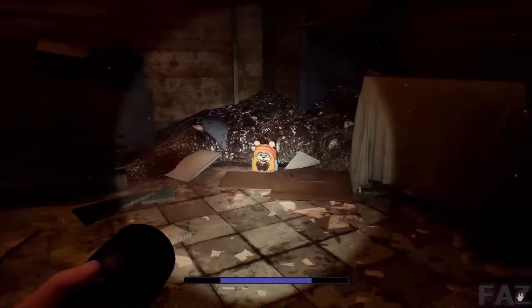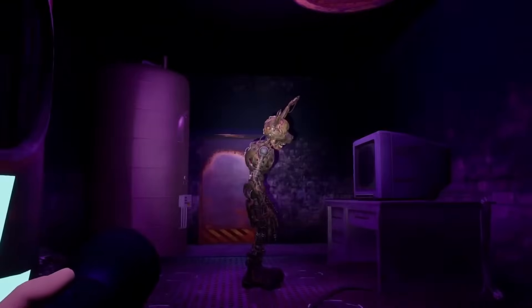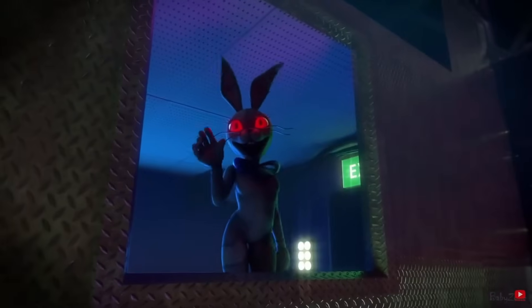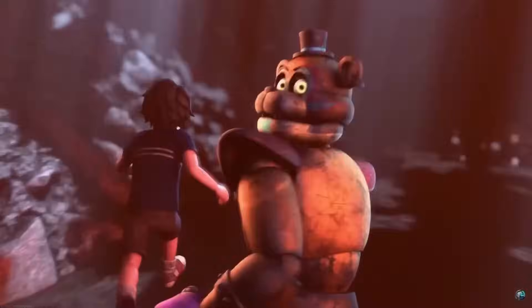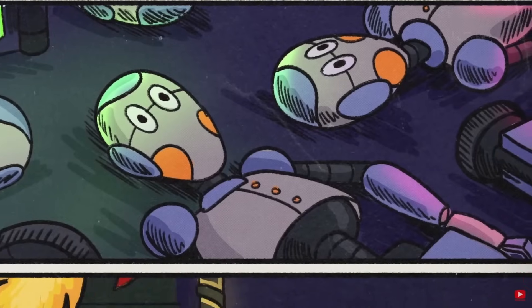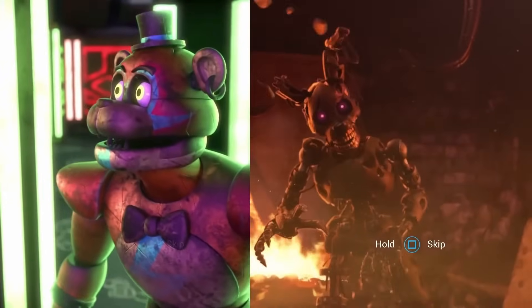Let's look at some evidence in favor of this ending, with the first simply being that the reason the Pizzaplex is destroyed and withered is because of the fire, which would make sense. And right before the Mimic is revealed, we see Gregory's backpack, meaning he's been down there before when he defeated Burntrap. But there's more evidence disproving this ending ever happened, starting with the simple fact that none of these endings would be possible if one of them already happened. If the Princess Quest ending took place first, there's no way they could have gone down to the FNAF 6 Pizzeria since Freddy loses his body. If the Burntrap ending took place first, they wouldn't have been able to go back up since the elevator would only work for one trip and the Pizzeria had already begun to collapse.